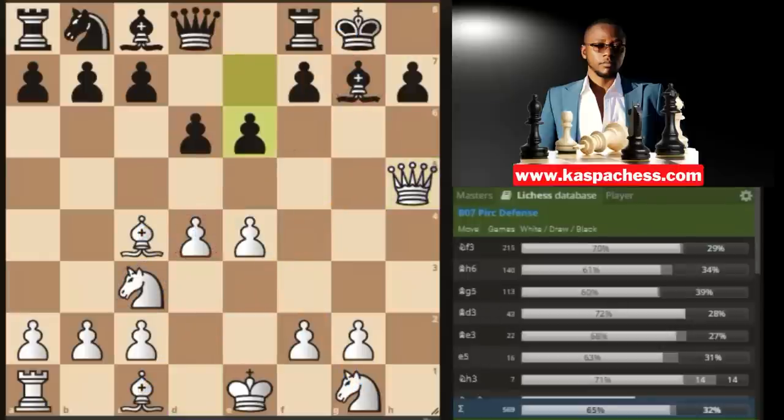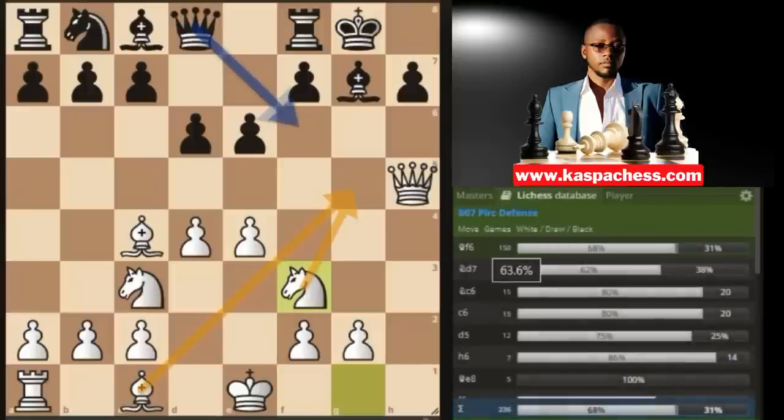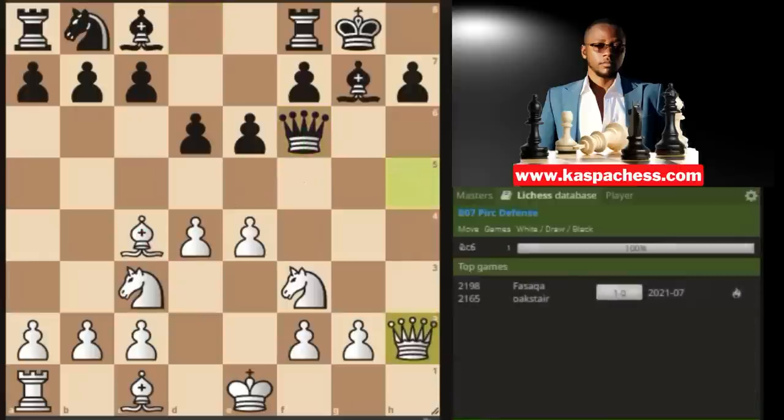If black doesn't take on d4 and plays the top move pawn to e6, you just continue with attacking moves — knight to f3. If your opponent plays the top move queen f6, the move you want to play very quickly is pawn to e5. But you can't play this immediately because black can play queen f5, challenging your queen on h5. That's why you first play queen h2, preparing pawn to e5.